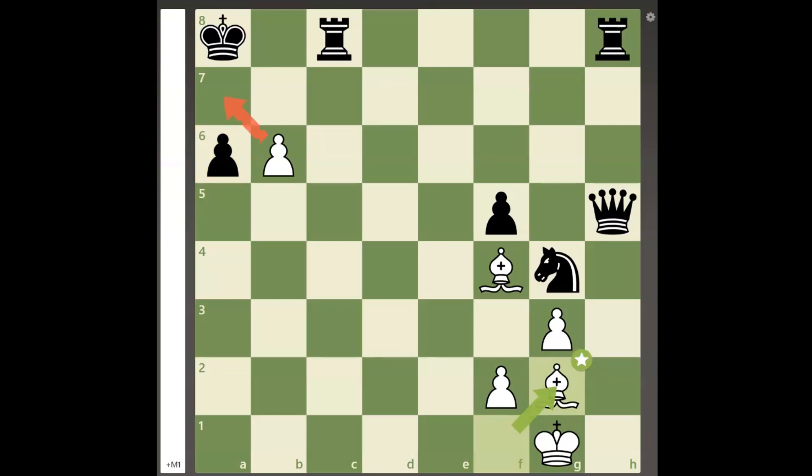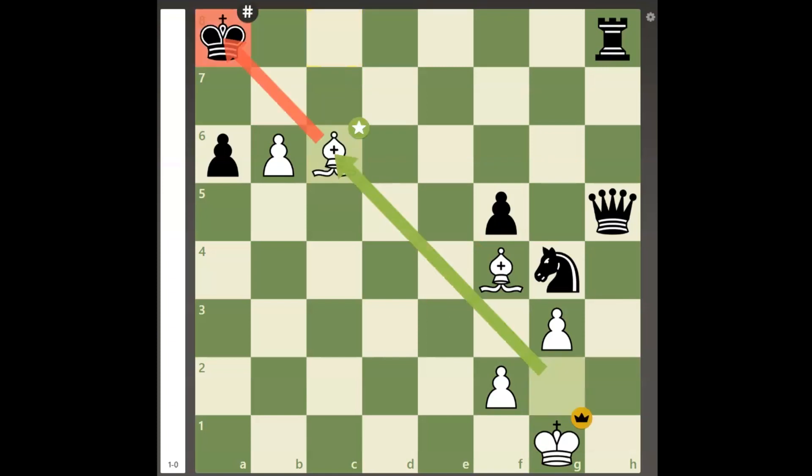Since the a7 square is controlled by white's pawn on b6 and the b7 and b8 squares are both controlled by white's bishops, black can only play rook to c6, and white will be able to win the game with bishop takes c6 checkmate.